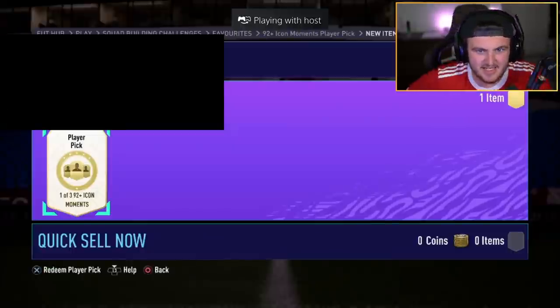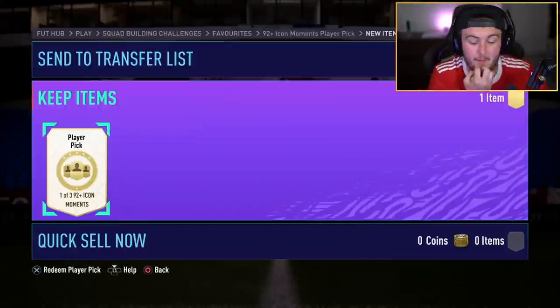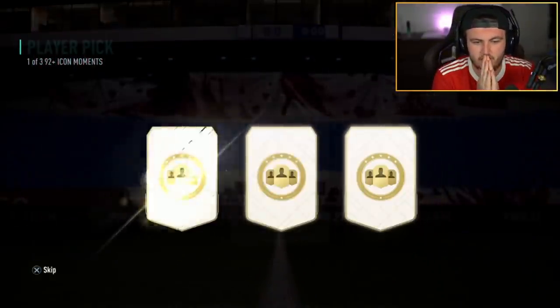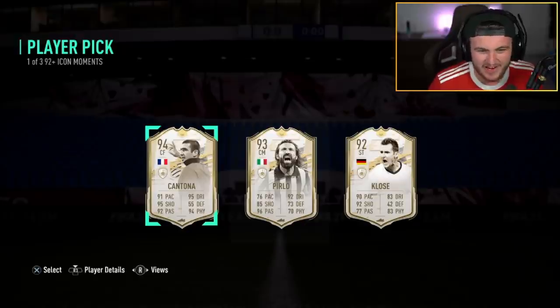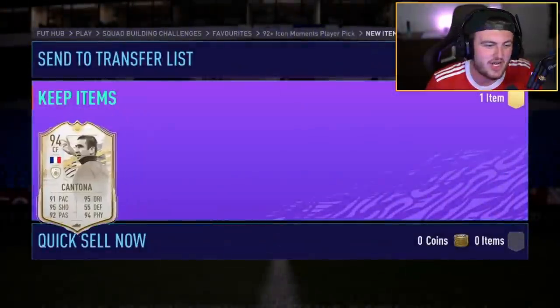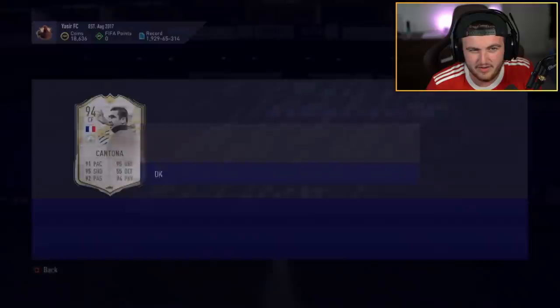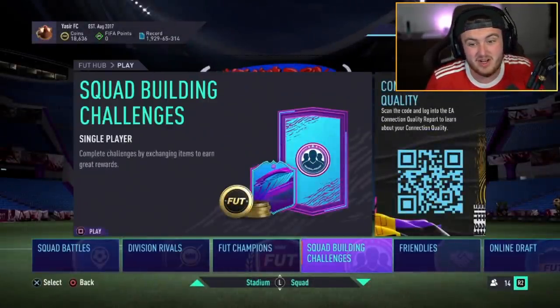We've got Yassir's icon moments player pick. Eric Cantona — one United legend followed by another. That is a W right there, bro. That is really, really good. I don't know what he's worth. He might be transfer banned, but if that's the case, it's still really good. It's nice getting a good player. We'll take that.